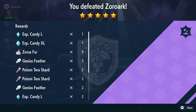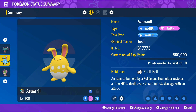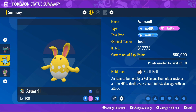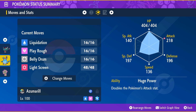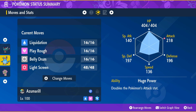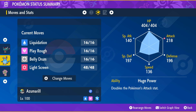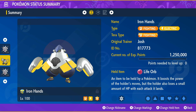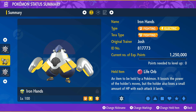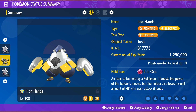Next we have Azumarill and Iron Hands. I'm not sure if these will be the best options, but Azumarill gets Belly Drum and Iron Hands also gets Belly Drum. Azumarill is a Water type with Liquidation, which is super effective against Chestnut since it's a Rock type. Iron Hands has Drain Punch and Close Combat, also super effective against Chestnut. I'm not super confident in these because I've never really seen them used to beat spotlight raids — they're good in six-star or seven-star Tera raids, but for spotlight raids I'm unsure.